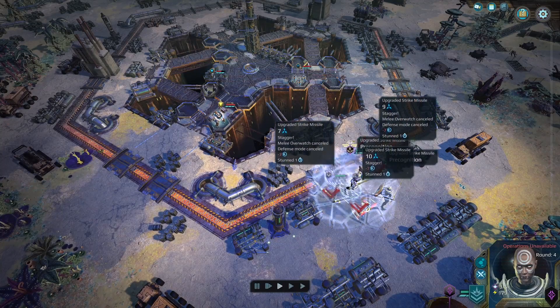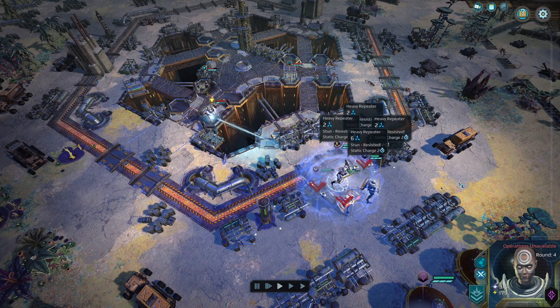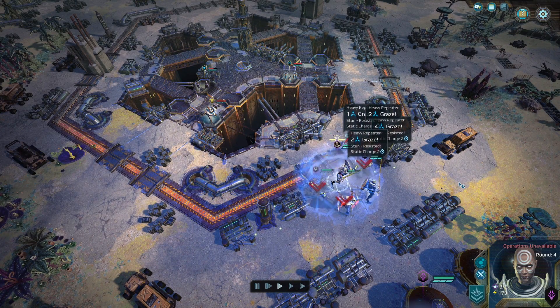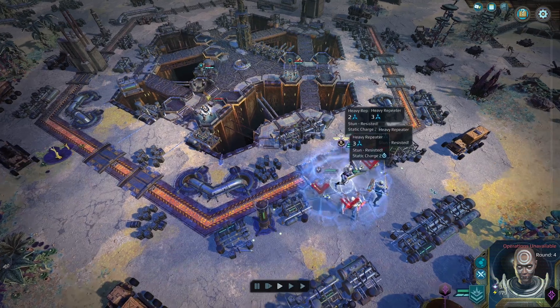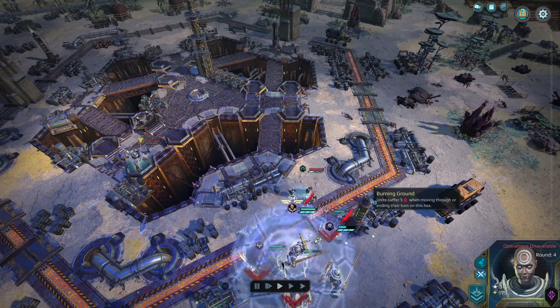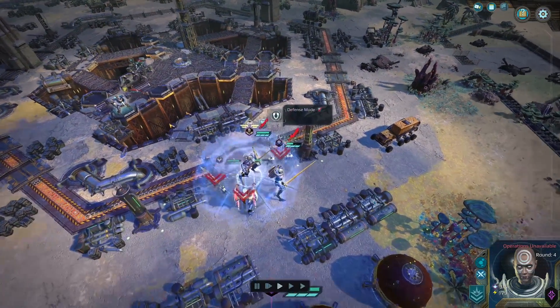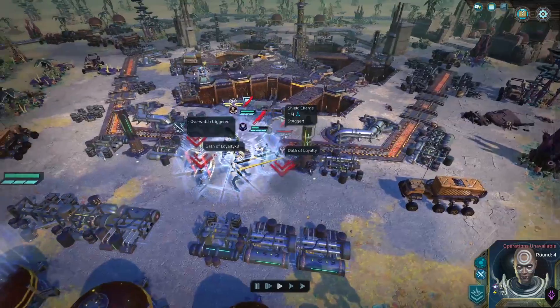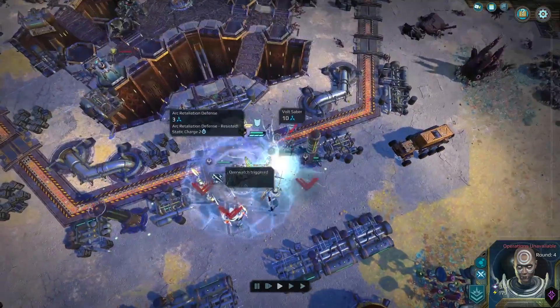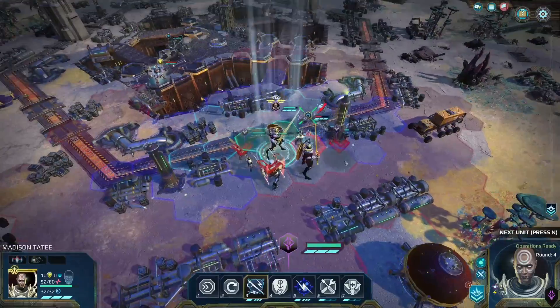Here comes his attack — he used an AoE missile, did a ton of damage but we're holding strong. Oof, a couple of my units are starting to get hurt. I need to drop a healing banner here. I hope these guys don't manage to get a charge attack off — that would be really annoying. They did a lot of damage and we counter-attacked them into oblivion. Feels good man.